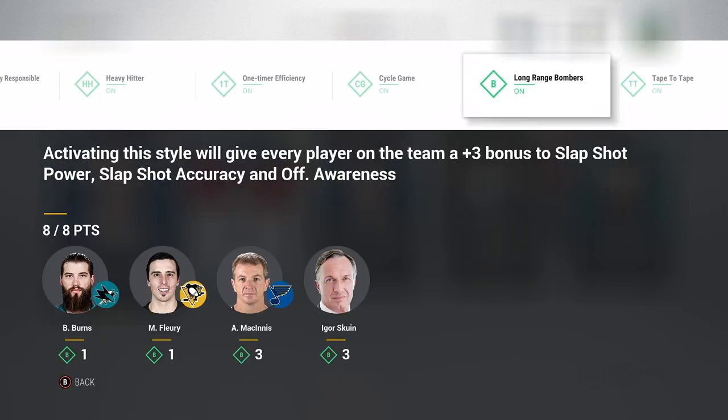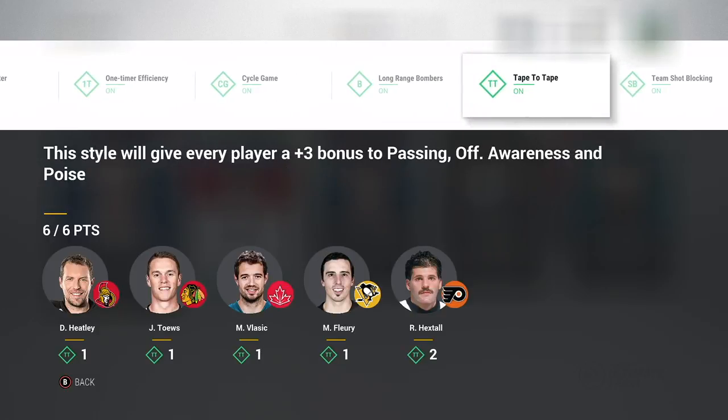Two long range bomber gives plus three slap shot power, slap shot accuracy, and plus one offensive awareness. Tape to tape gives plus three passing, offensive awareness, and poise. And then shot blocking to give him those defensive boosts. All of these team synergies really, really boost him up a lot.